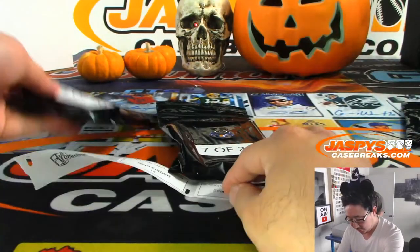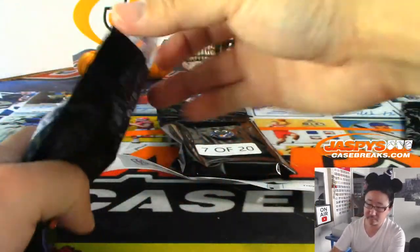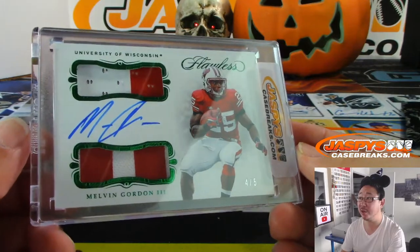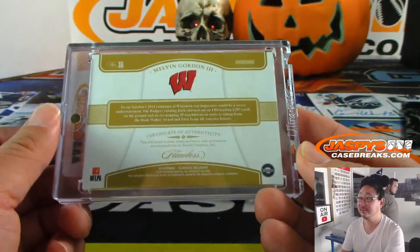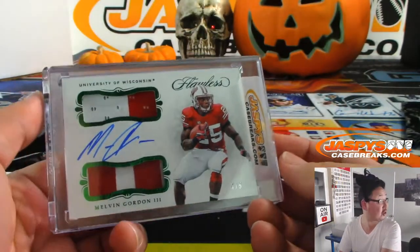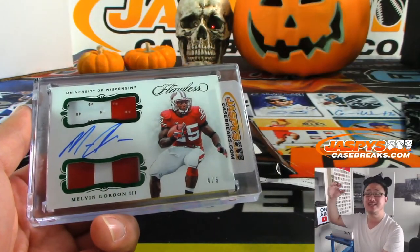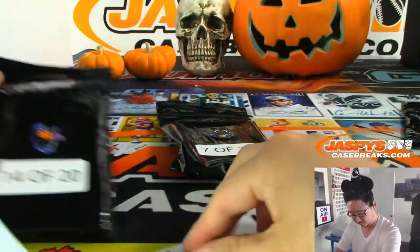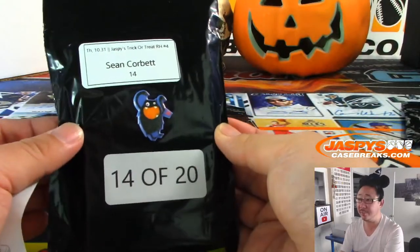Pack 14 and 7 for Sean. Sean, you've got some interesting things — you got this monster going trick or treat, and it's a train whistle, 4 out of 5, Melvin Gordon two-color dual relic and autograph in his Wisconsin gear from Flawless. Sean's a Chargers guy — there you go Sean, all aboard the big hit express! Gotta pop that into the PC.